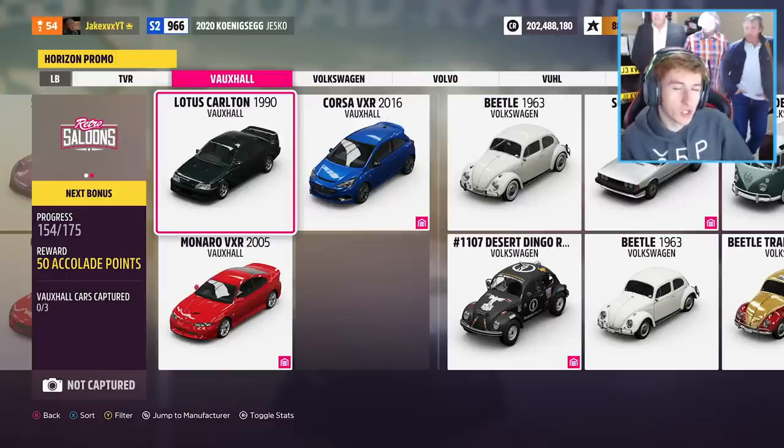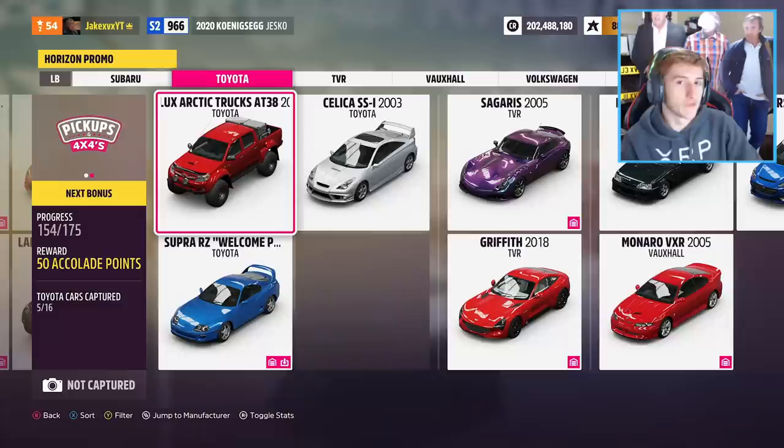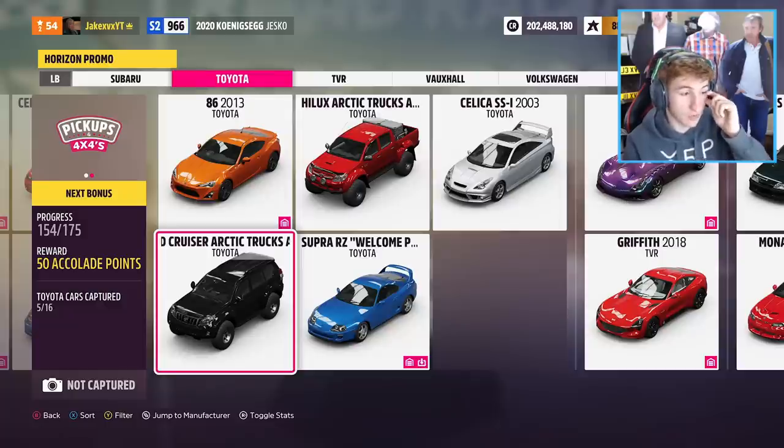We've got a few new Toyotas as well. We've got the 2003 Toyota Celica SSI - a pretty cool, pimped-up Celica that's going to be coming to the game. And then we've got a few trucks: the 2007 Toyota Hilux Arctic Truck - pretty sure this is the one that Top Gear used, the red one - and then the 2016 Toyota Land Cruiser Arctic Truck as well. Two pretty cool trucks coming to the game.